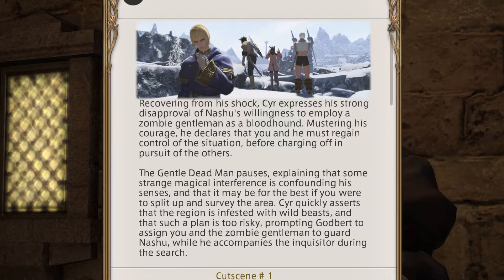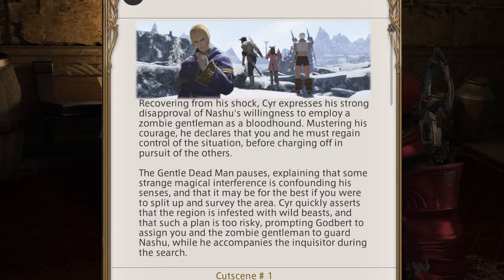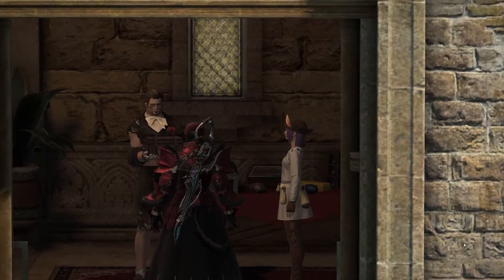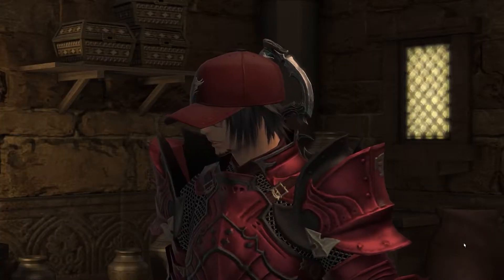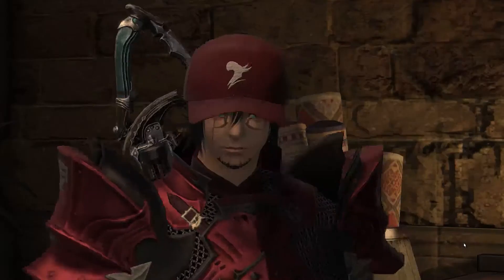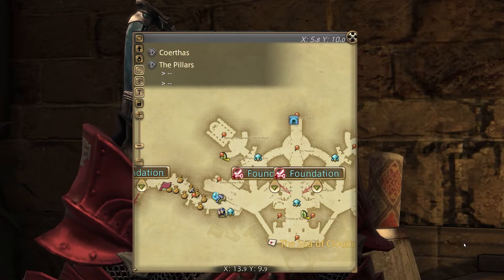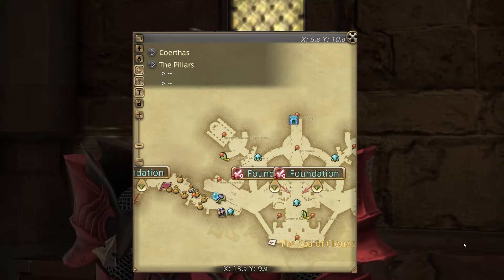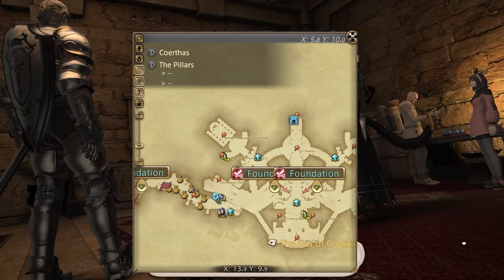Heavensward contained a total of 8 quests for the further Hildebrand adventures, where you can obtain a GG minion as a quest completion reward. This section of quests begins with A Gentleman Falls Rather Than Flies, from Nashu Mhakaracca at The Pillars, X5.9, Y9.9.